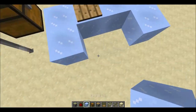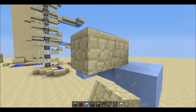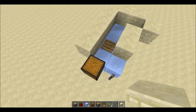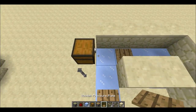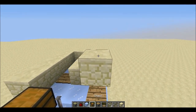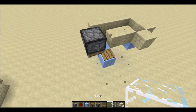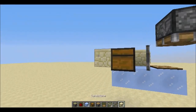Now you need to build a wall around it. Then put down another wooden pressure plate. It's almost finished — the next thing you need to do is build a piston here.